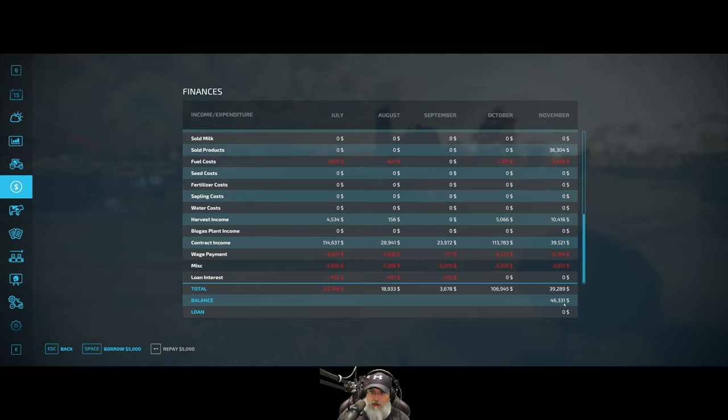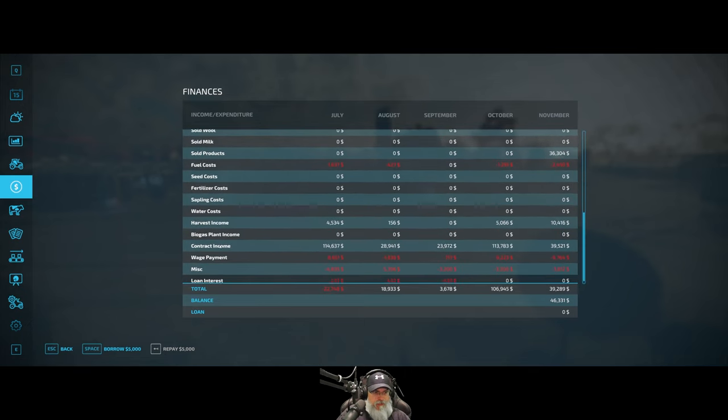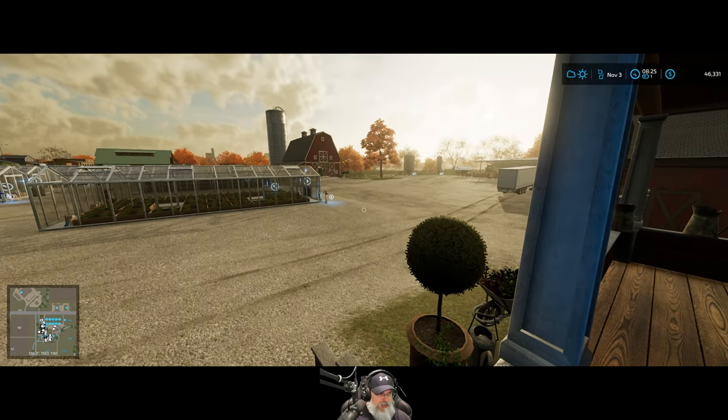All right — we're done with November. We've ended up with $46,331. The bank has paid off. I didn't mention this but I actually had to take another $5,000 loan from the bank because I was running out of money while working the sugar beets — for the workers. When we finished I paid it right back off. The ledger shows loan interest but doesn't show loan payments, which is interesting. Nevertheless, $46,331 is where we are.